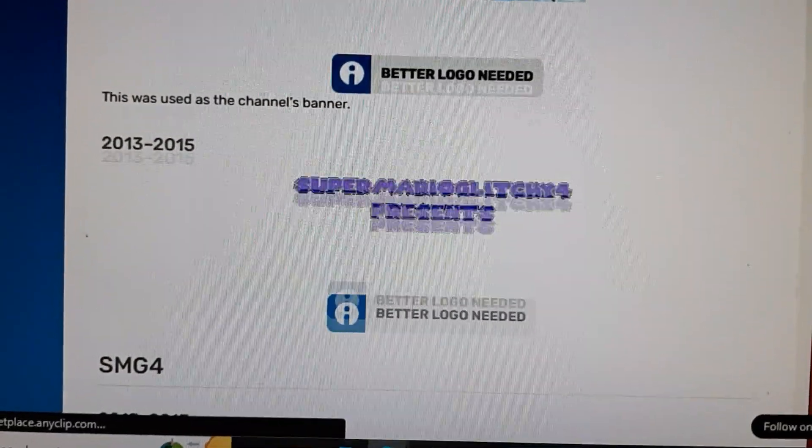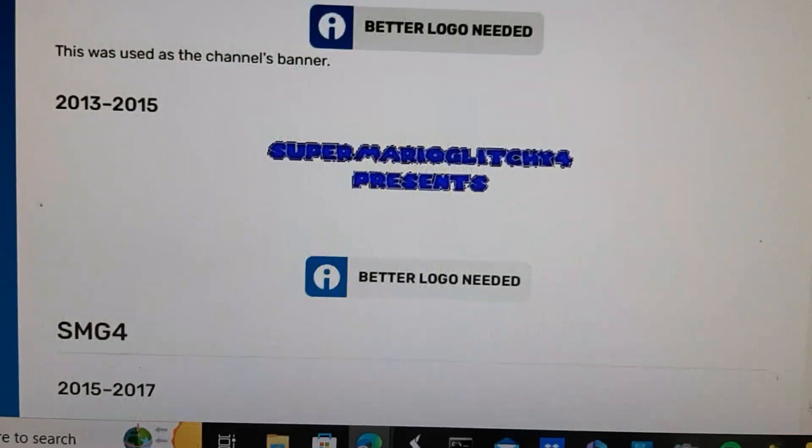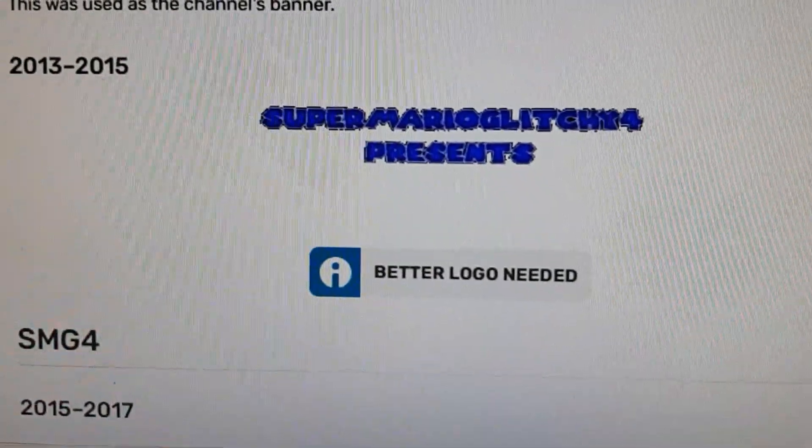2013 to 2015: here we have the words Super Mario Glitch E4 Presents. This one uses the Super Mario font and is in blue with a white outline.